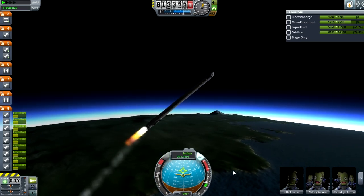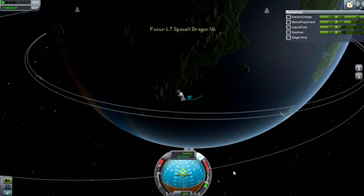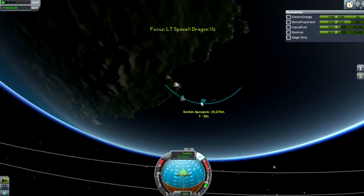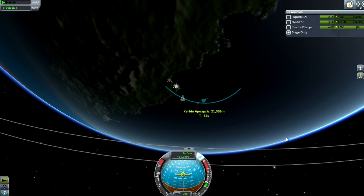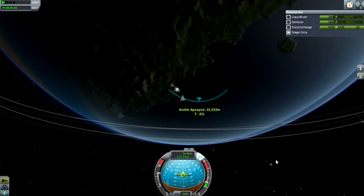We're getting up to the thinner parts of the atmosphere, and I'm trying to tip over as much as is necessary, because you don't want to be going too flat, because then you'll just slow down and hit the ocean. I don't really want to hit the ocean, because that's not what you're aiming for.